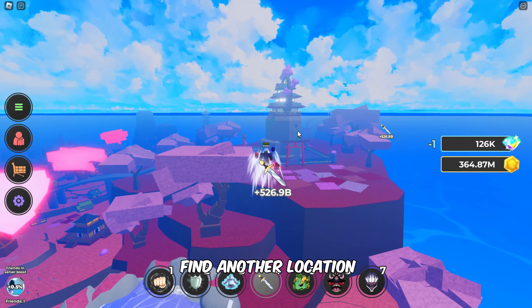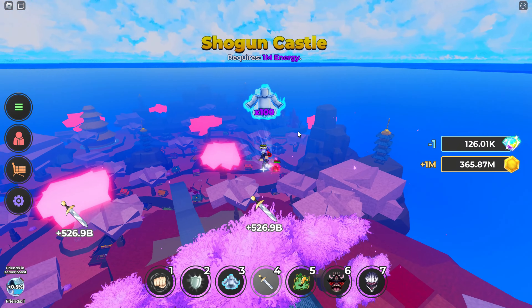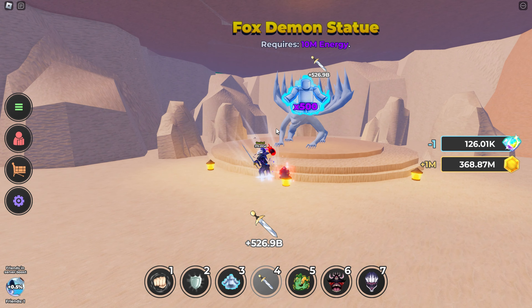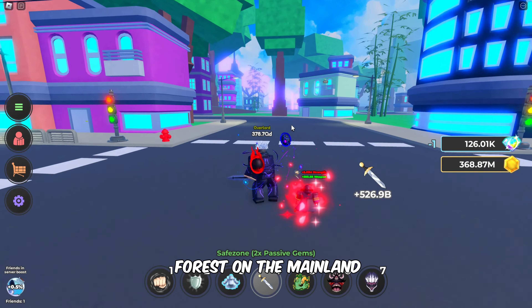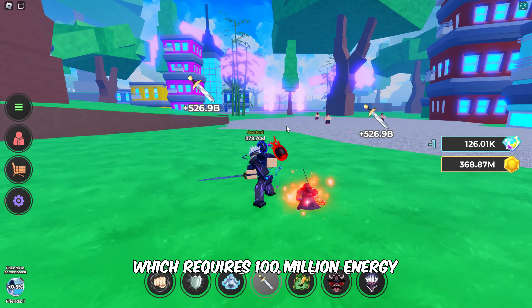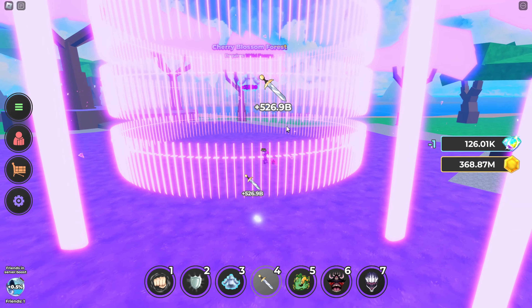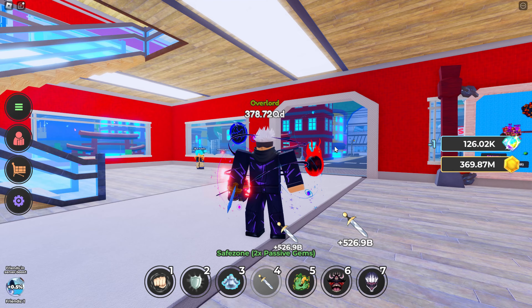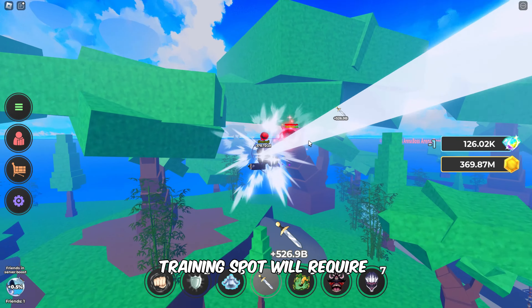Now, head outside and find another location known as Shogun Castle, and it requires 1 million energy. Now, follow me to the Fox Demon statue inside the cave on Desert Island. It requires 10 million energy for training. The next area is Cherry Blossom Forest on the mainland, which requires 100 million energy. Follow me to get there. Proceeding further, we'll go to the Sage Meditation training spot, which will require 1 billion energy.